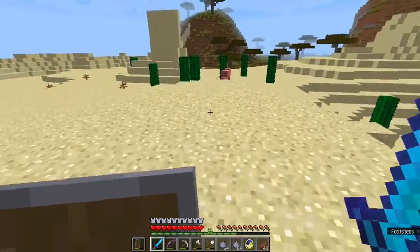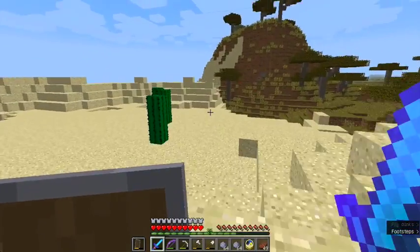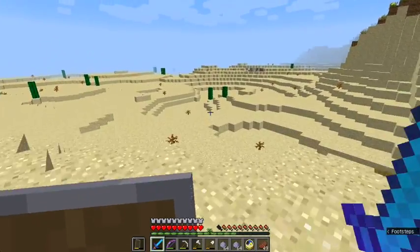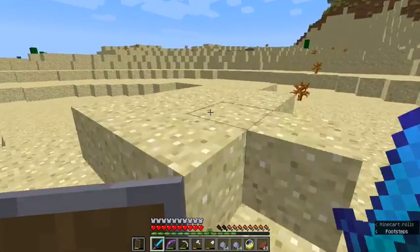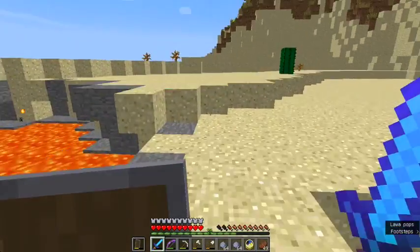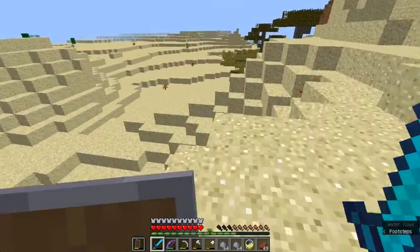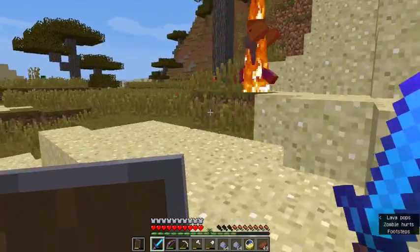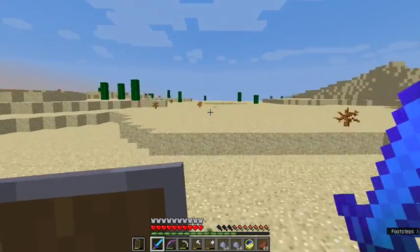That was probably here recently. Where am I? Let's try and keep going this way. I think I might be going the right direction, maybe. That's some lava right there. Why is there a zombie out there? Maybe this way. Oh yeah, that looks familiar. I think it's this way. This doesn't look as familiar.